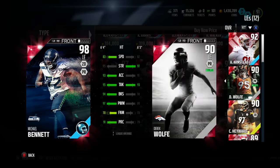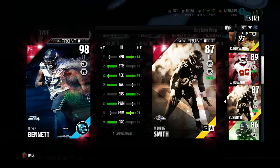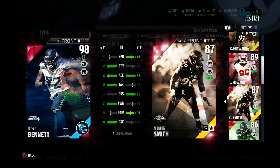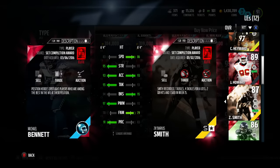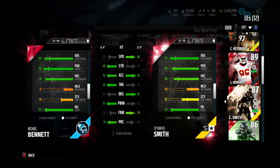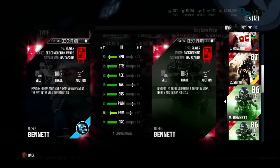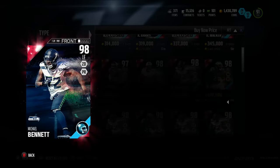Here he is compared to Z'Darrius Smith, who is only an 87 overall. You see plus two to strength in favor of Michael Bennett, plus two to tackle in favor of Michael Bennett, plus one in block shed, plus four in power move in favor of Michael Bennett. If you're going to be a 98 overall, you cannot look similar to a card that is only an 87 — and that's why we say overalls don't matter. They just slap overalls on these cards and expect us not to look any deeper into them. I know it's a huge upgrade from what he used to have — he went up 10 speed, 7 strength, about 8-9 acceleration — but this card is no way, shape, or form a 98 overall. And that's why his price is so cheap right now.